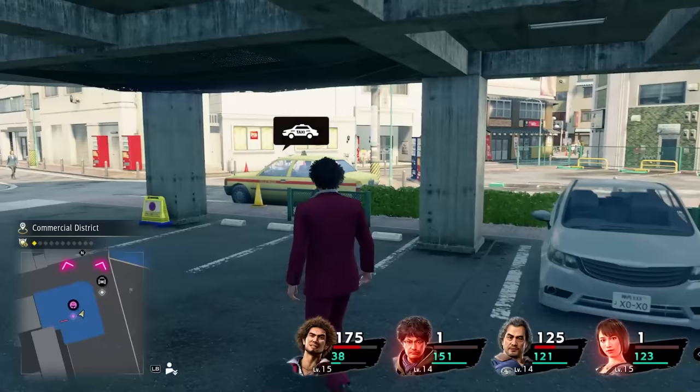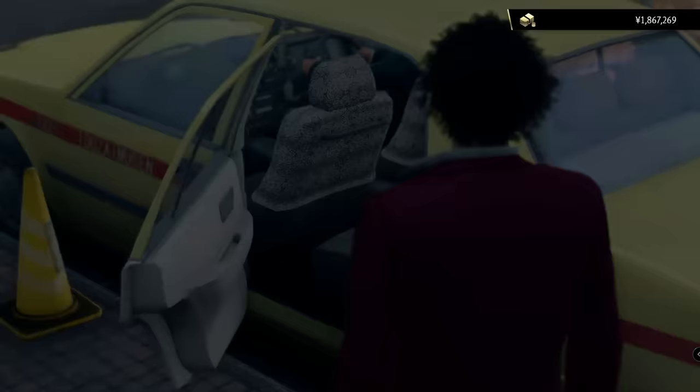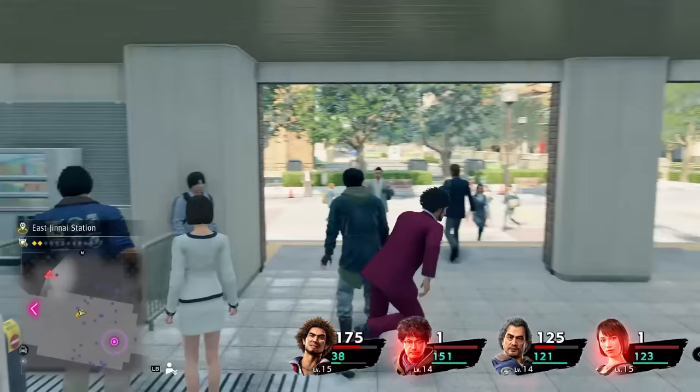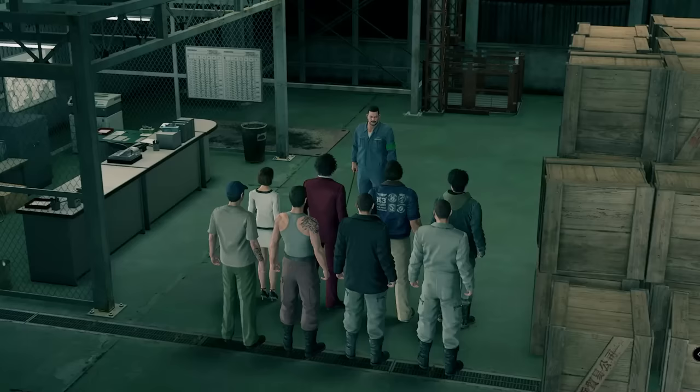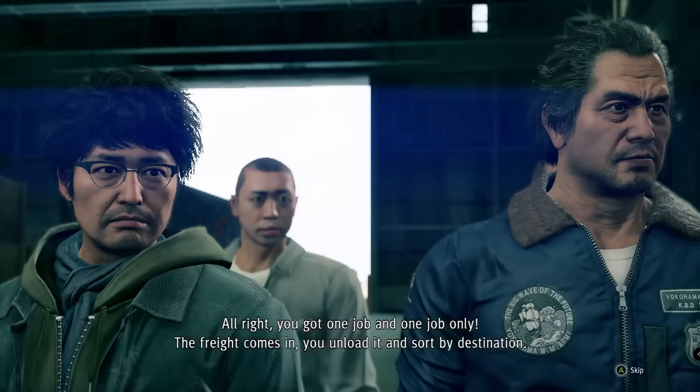Technically we could start upgrading weapons now, but we won't do that just yet. Upgrading weapons is very expensive, and even though we got 2 million yen from Part Time Hero requests, that isn't really a lot considering the amount of money needed to upgrade the workshop and the weapons. Because of that, we return to the actual main story by going to the Yokohama Trading Company to get more information on Mabuchi.